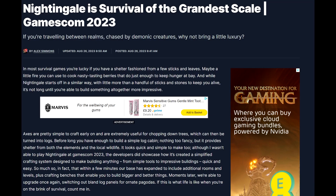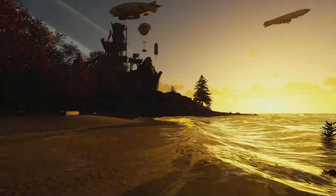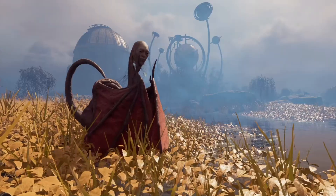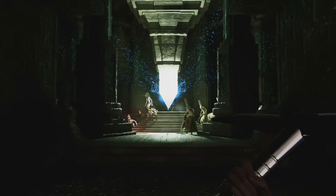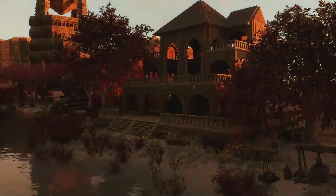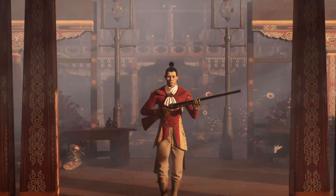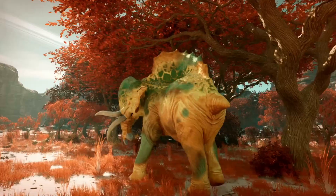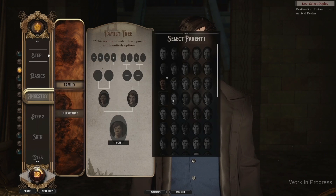That's the b-roll footage supplied to me by Inflexion Games — big shout out to them. Now I'm going over the Nightingale interview with IGN. The interviewer Alex Simmons says that just like other survival games, you'll be doing the basics: picking up sticks and leaves and trying to cook nasty-tasting berries just to keep hunger at bay. But pretty soon it becomes something much more impressive. Axes are simple to craft early on and extremely useful for chopping down trees. Before long you have enough to build a simple cabin — nothing too fancy, but it provides shelter from both the elements and local wildlife.